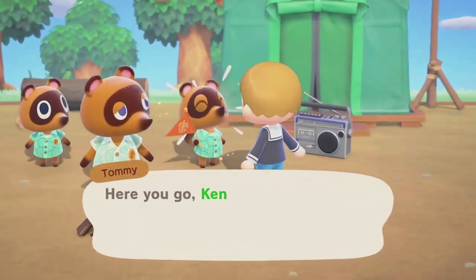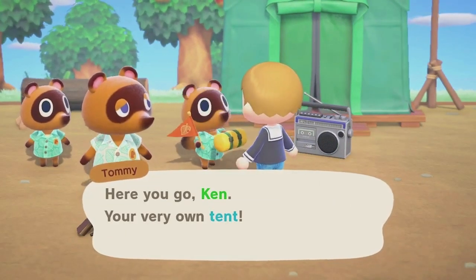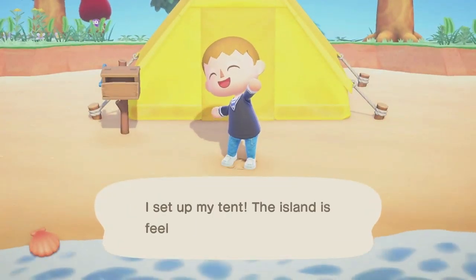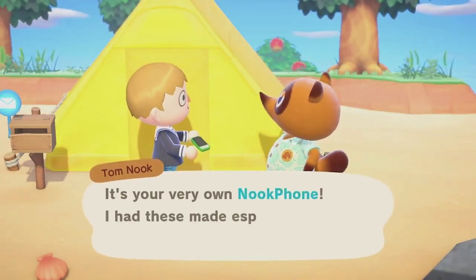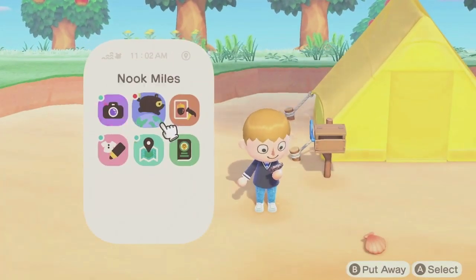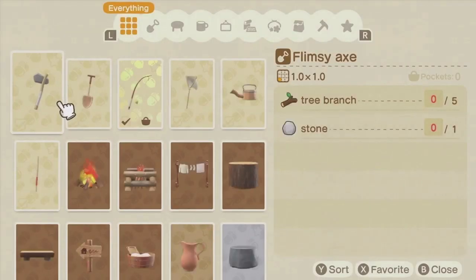For starters, we'll provide you with a tent. Please select the spot where you'd like it set up. And there's something else — we'd like to offer you an original Nook Inc. Nook Phone. It comes pre-installed with a variety of apps for all your deserted island needs, including recipes for crafting tools and furniture.